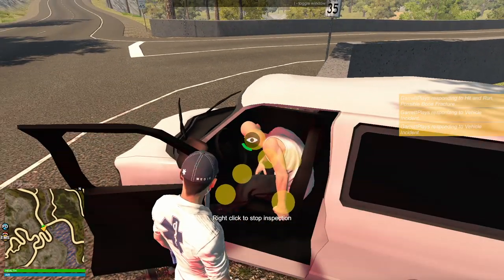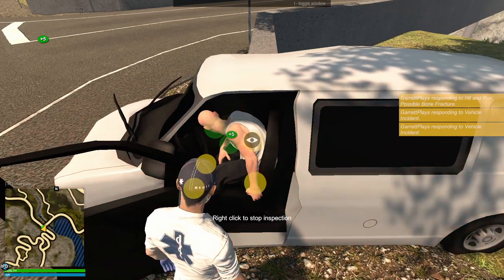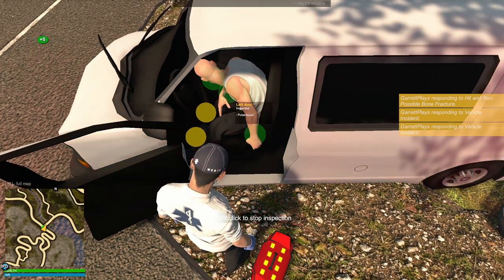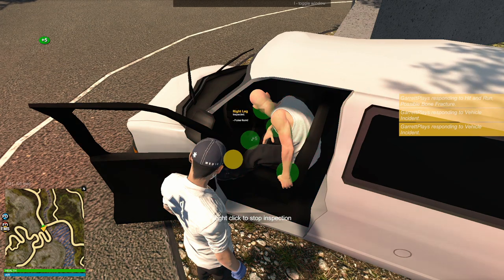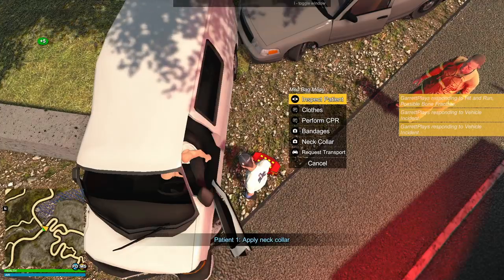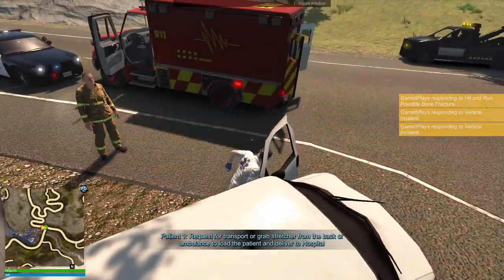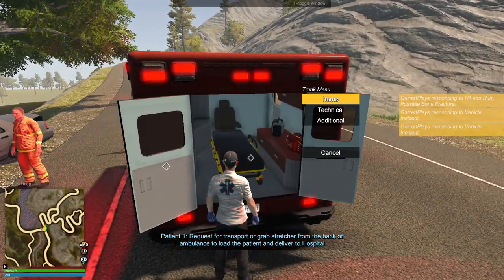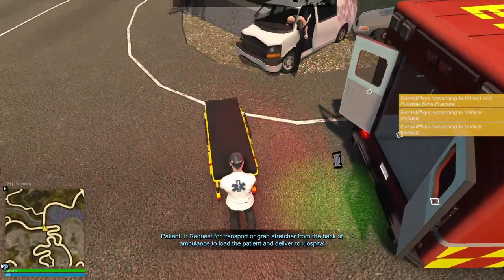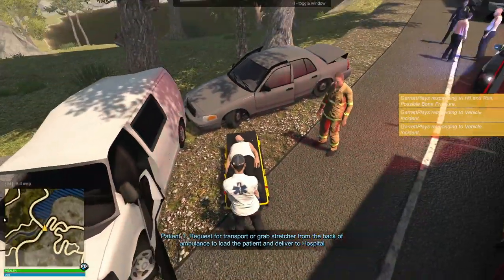Inspect patient - check out the head first. Possible neck injury - called it, I had a feeling. Check their last leg - looking good. So neck collar, then should be able to just bring them in. Grab the stretcher, we're good to go. Items, stretcher - grab on here, move forward, and there we go. 30 reputation points.